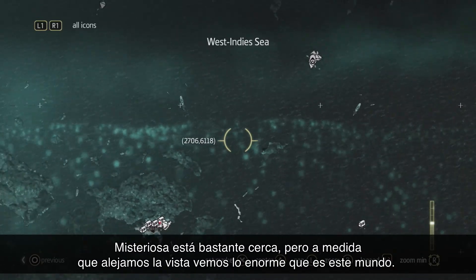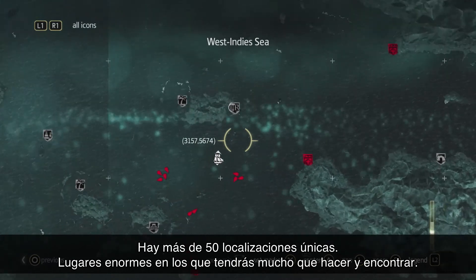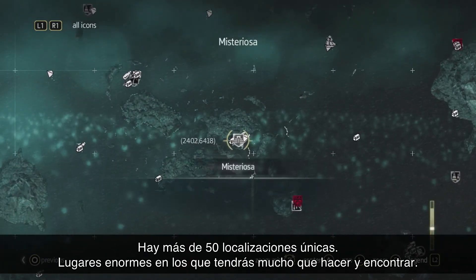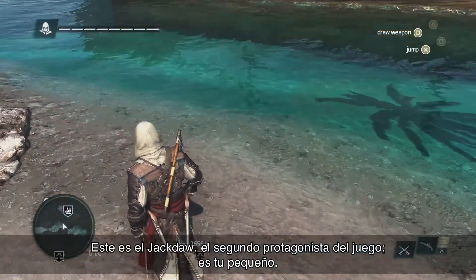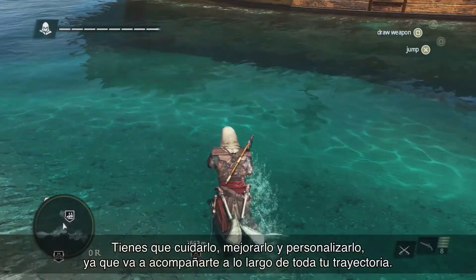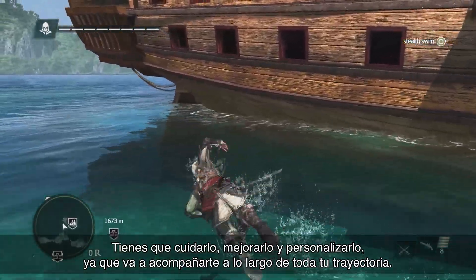Mysteriosa is fairly close by, but as we zoom out, we can see how massive this world really is. We have over 50 unique locations — these are big places that you have a lot of things to find and do. This is the Jackdaw, the second main character of the game. This is your baby. You need to take care of it, upgrade and customize it, because it's going to be with you for the long haul.